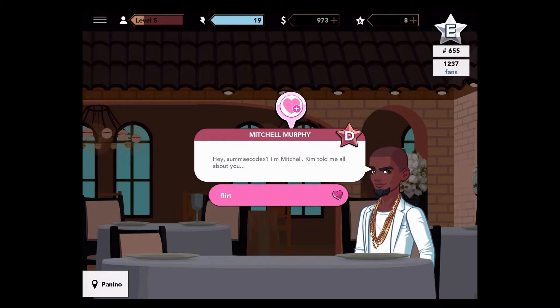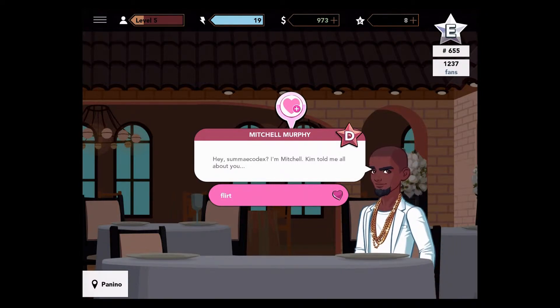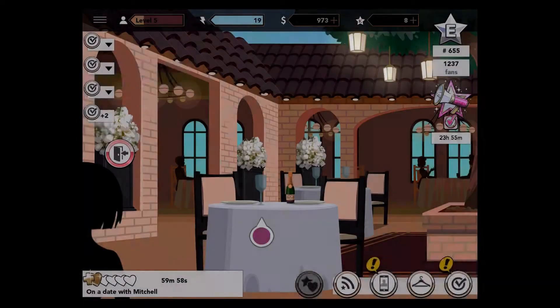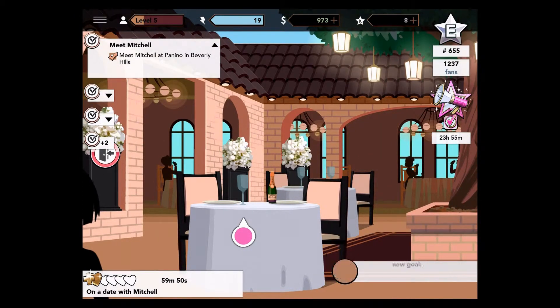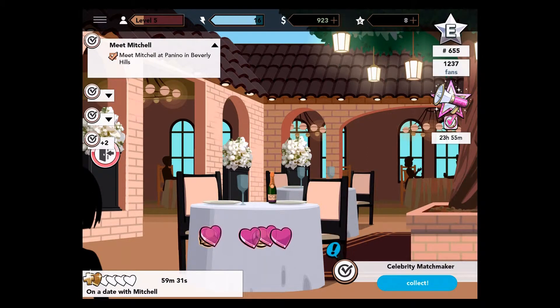Here we are in Kim Kardashian Hollywood — a pretty old game, came out in 2015. We've gone into an event, a date, and we can see very similar mechanics to The Sims Mobile. We risk in a very similar way — we tap on things, we're going to have some fancy wine. It's very much just tapping. The Sims Mobile has taken this design and made it a bit more integrated into the game.